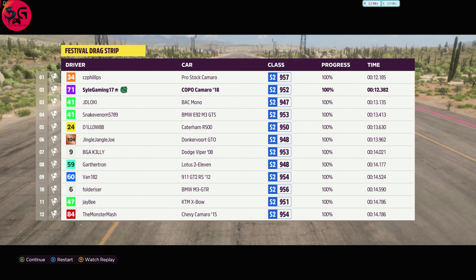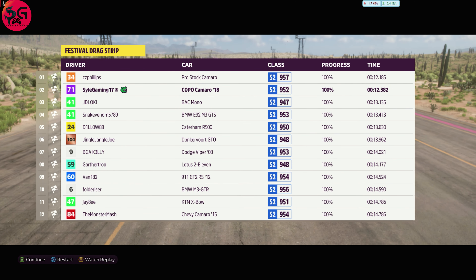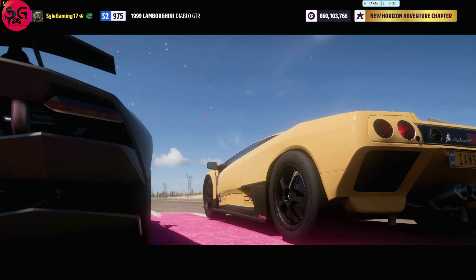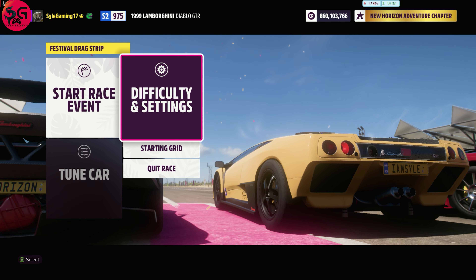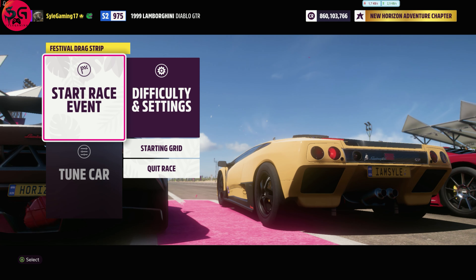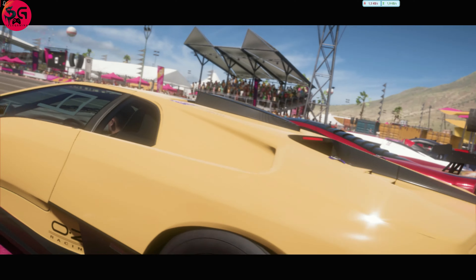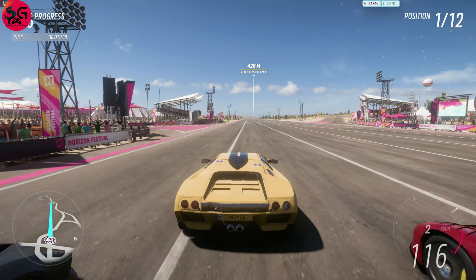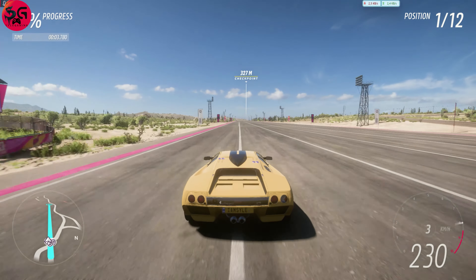The fastest and ultimate car that has reigned ever since it was introduced into the game: the 1999 Lamborghini Diablo GTR. We're taking it for a no-spin run and let's see the numbers we record on it.